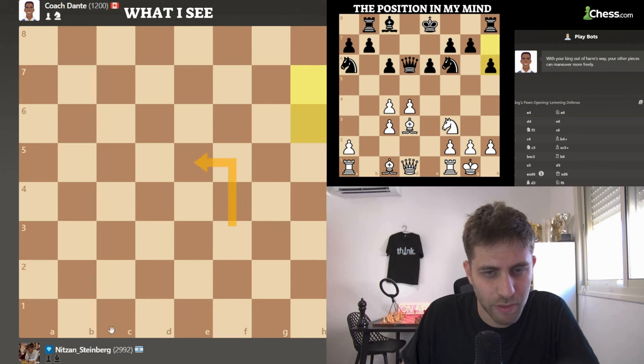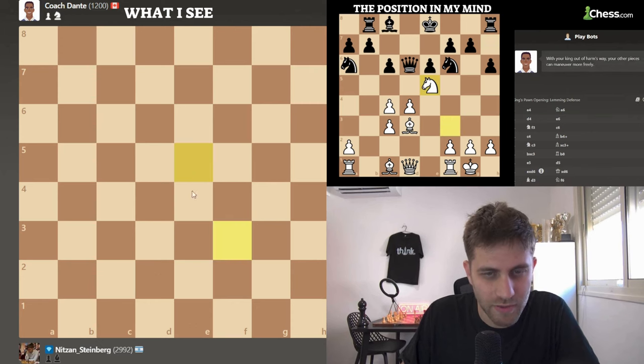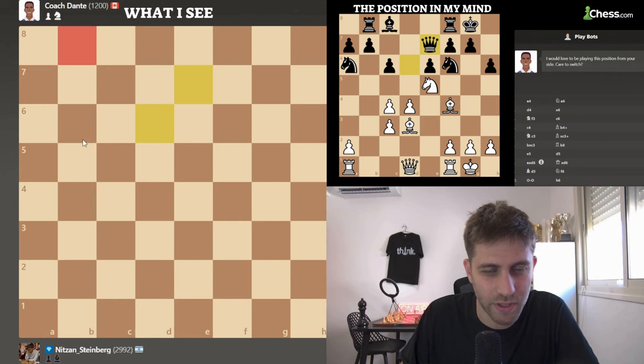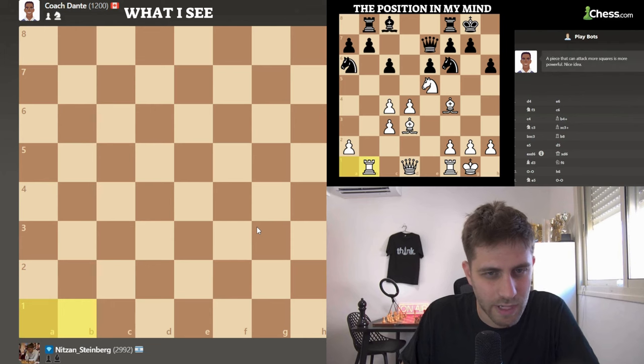Let's play the move knight e5, to bring the bishop to f4. Knight e5 — I like it. Castle. Now bishop f4. As you can see, there is a queen here and also a rook here, so it's not so easy for him. Queen e7 was played. Now let's bring the rook to b1 — another developing move. And now rook d8 was played.